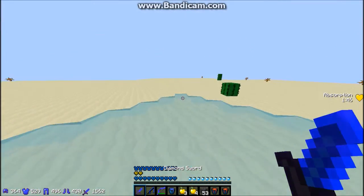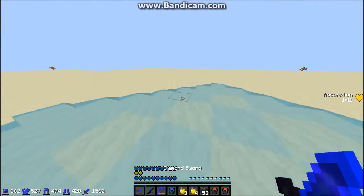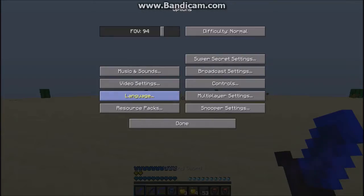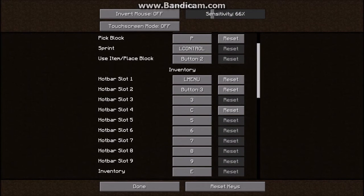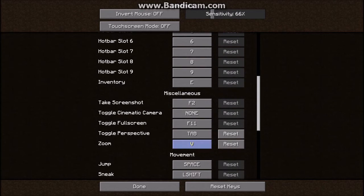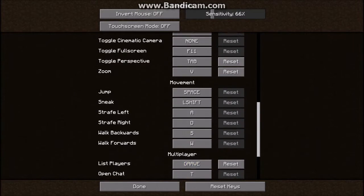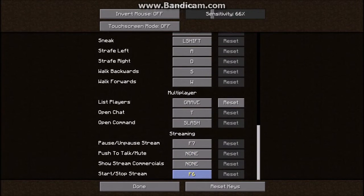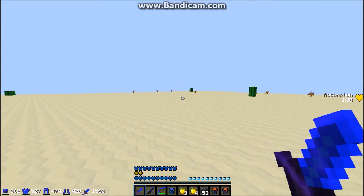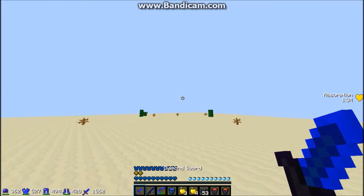So say if I'm in a build fight and I get lava'd, I can quickly swap to water. I have zoom set to V for Optifine, strafing and jumping are default, and I have toggle sprint set to tab.